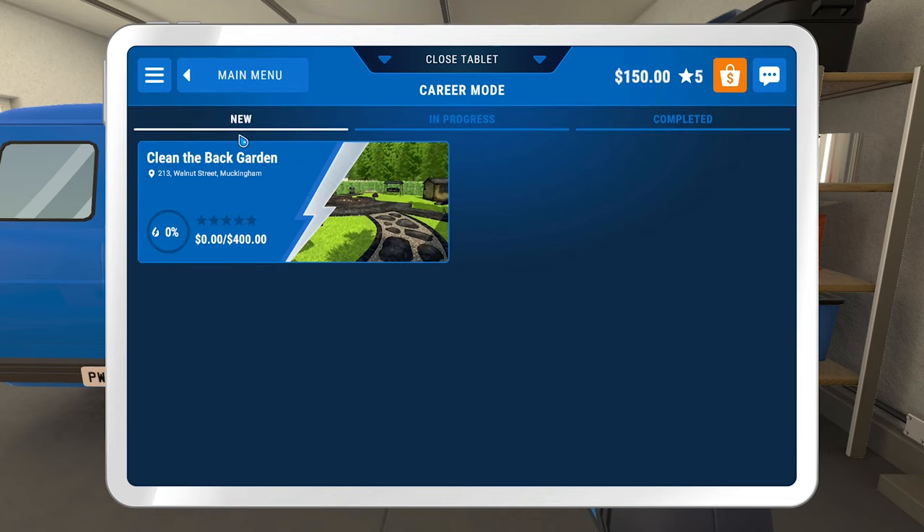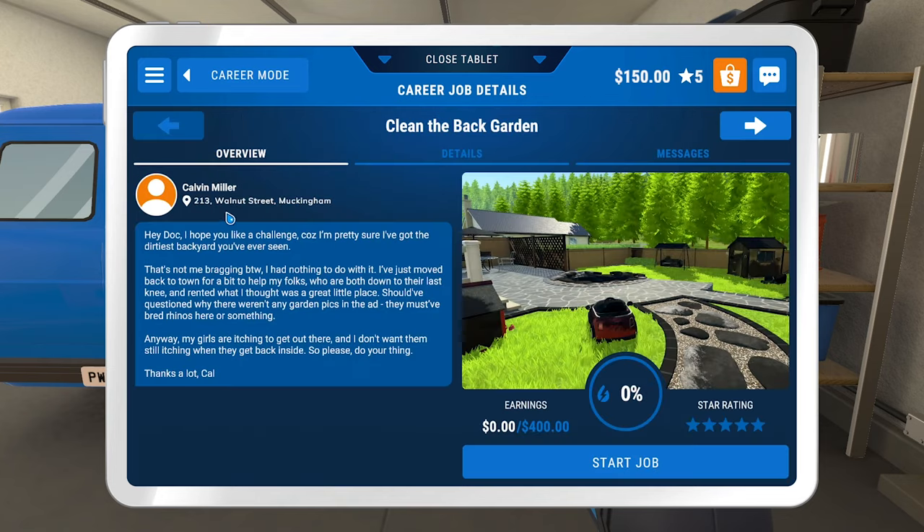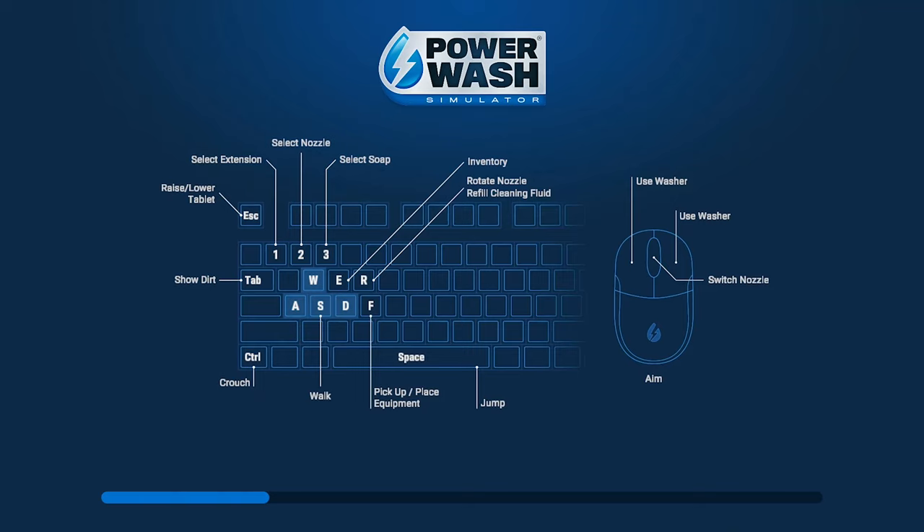So we've completed that one. Clean the back garden — 213 Walnut Street, Muckingham. I hope you like a challenge because I'm pretty sure I've got the dirtiest backyard you've ever seen. I just moved back to town to help my folks and rented what I thought was a great little place — should have questioned why there weren't any garden pics in the ad. They must have bred rhinos here or something. My girls are itching to get out there, so please do your thing. No worries Cal, we'll take care of it for you.